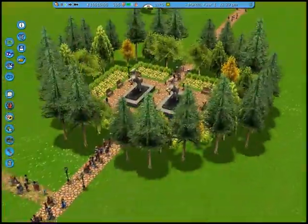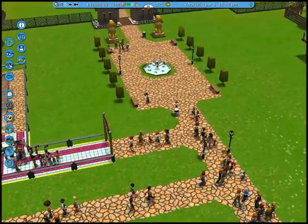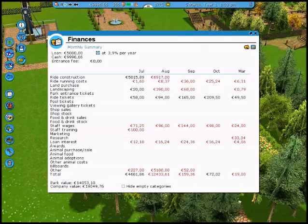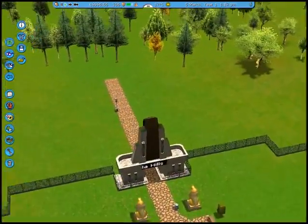Roller Coaster Tycoon and I have a bit of a strange history, and as I survey the situation at hand, I'll explain that a bit. I don't like loans — I like paying off loans quickly because they get in the way. I like how it stops when I move over an icon; that's kind of annoying.